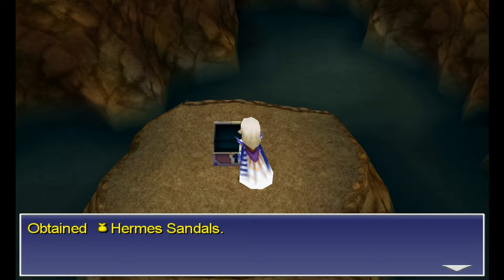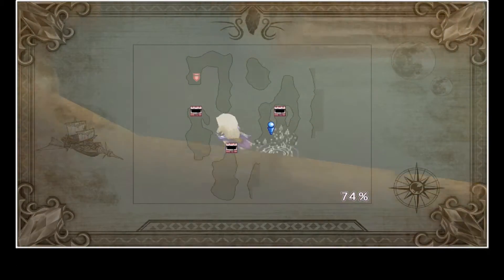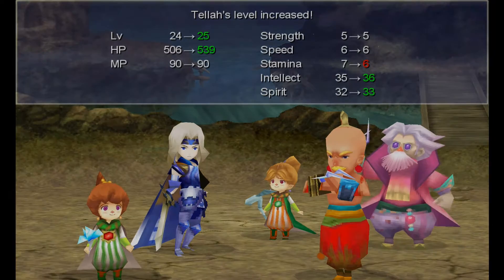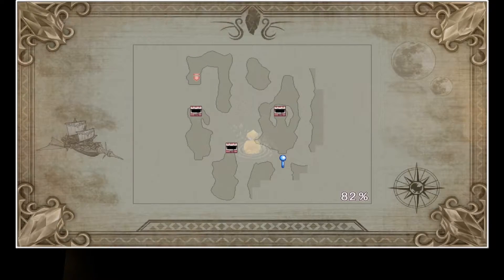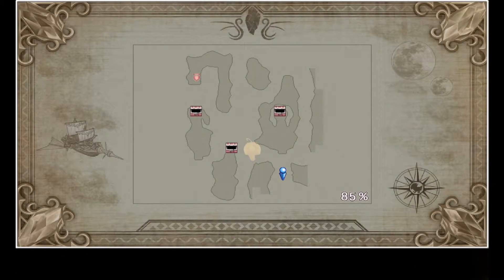We get some Hermes Sandals for that one. If we head south there's going to be another secret path - just want to make sure we've explored everything first. I've been getting levels nicely since we've been in this area. It's not the greatest amount of experience. And what looks like a dead end, of course isn't - we can basically head down into an area where we have a choice.